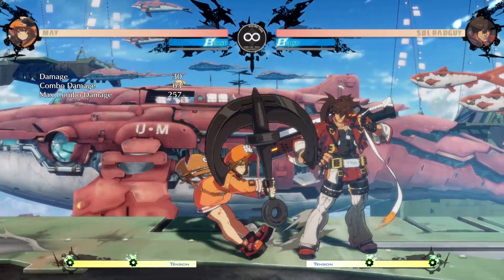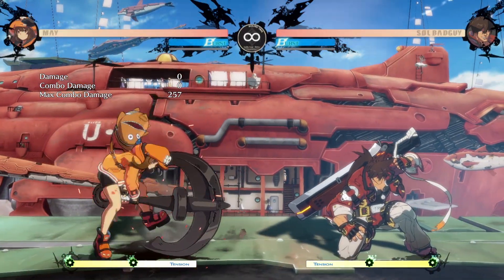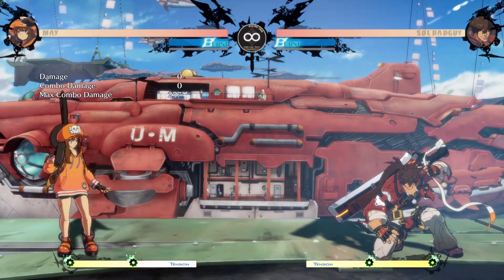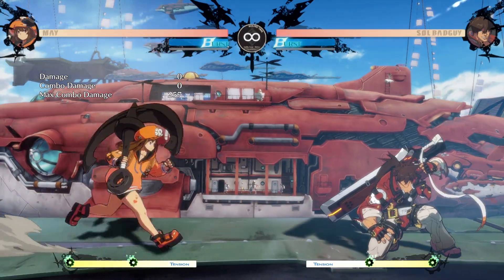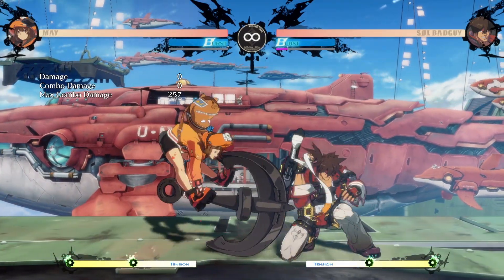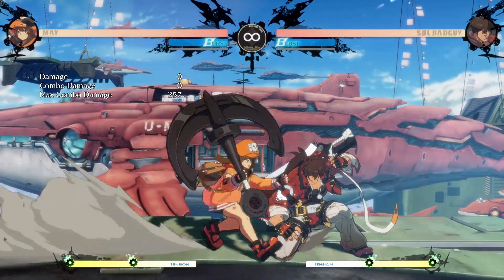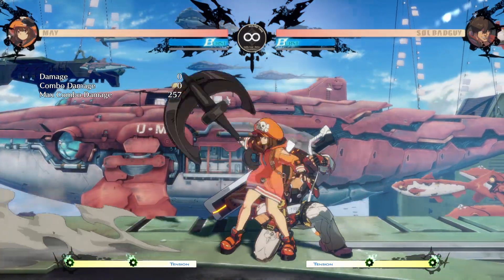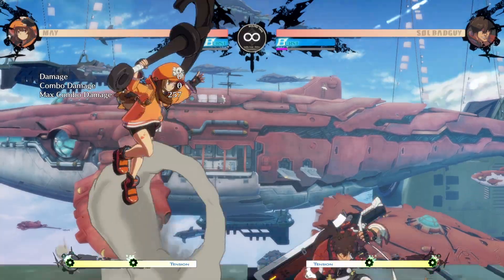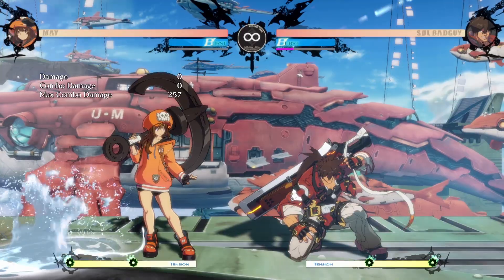Her 2D range is so short that you pretty much always have to confirm 5K into 3K for a knockdown — it's a change I've been really enjoying. Now, the hard slash: it's one of her most defining moves and it's completely different in this game. It looks the same except she takes half an hour to recover from it. They gave it a lot of block advantage — your opponent is trapped, but so is May. However, you can still do the dolphin, and the vertical dolphin is actually a true block string they can't do anything about.